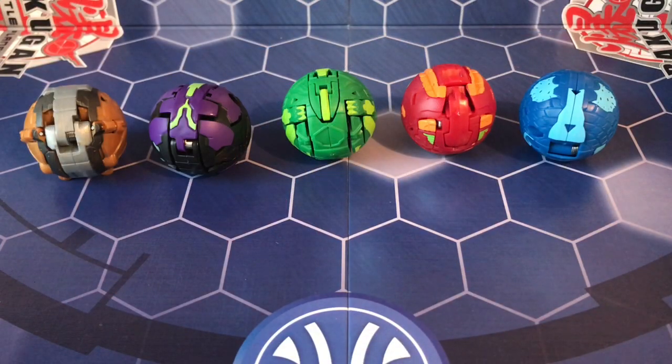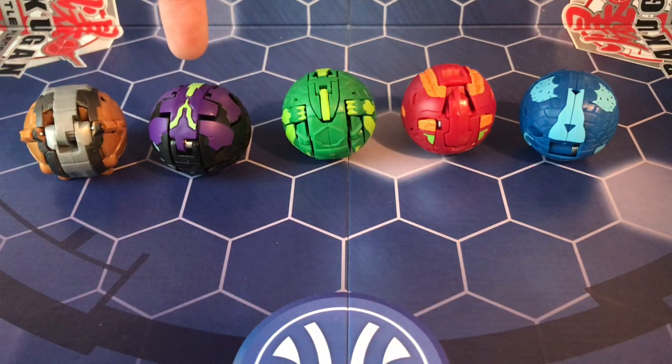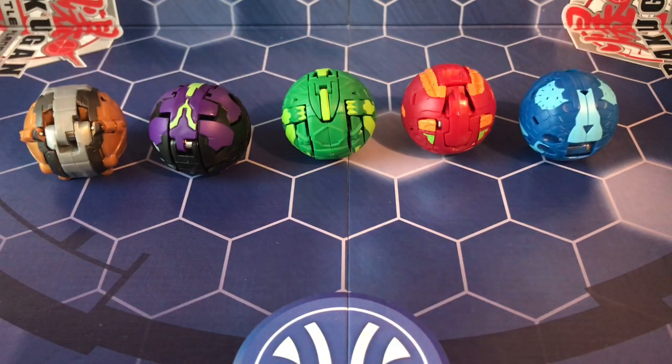That took me a while to get all those Bakugan out, especially the core ones which are in ball form — it's really tricky to get them out of that package. But I guess that's good because it'll also be really hard for people to steal them from stores. Nonetheless, we have Oralus Garganoid, Darkus Hydorus Ultra, Ventus Dragonoid, Pyrus Trox, and Aquos Fangzor. Let's get started.